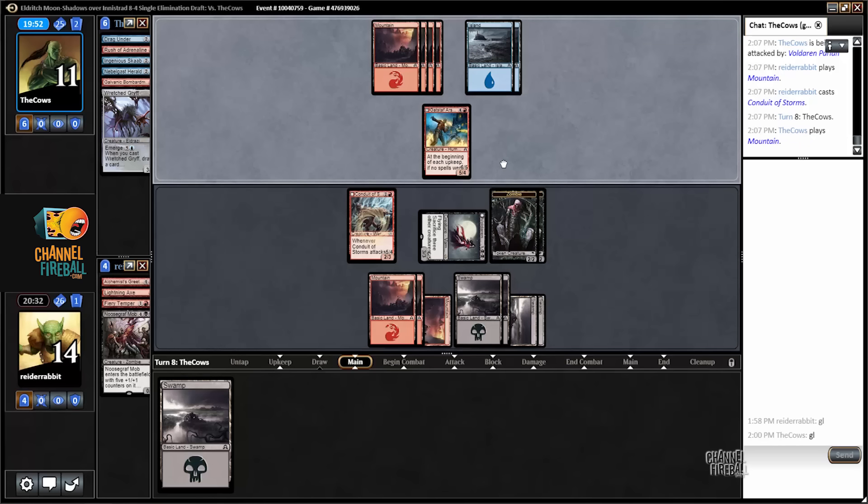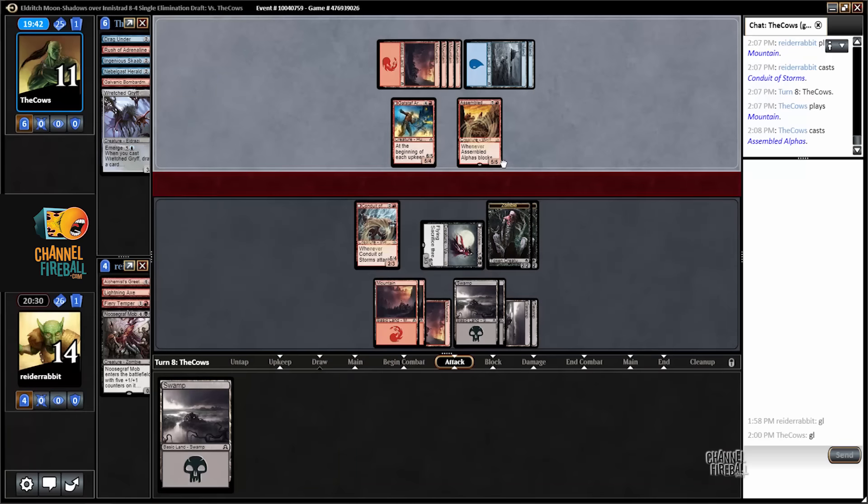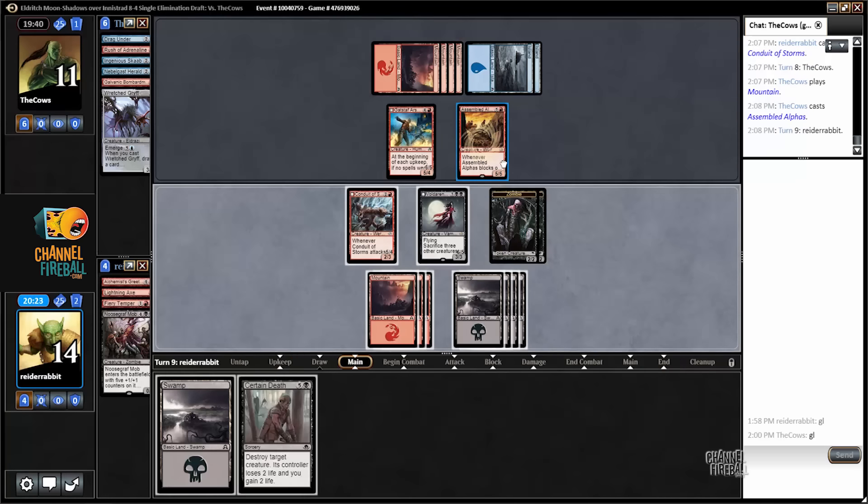I will say my opponent made a game of this after mulliganing to five with me having an excellent hand with multiple rares. So I'll probably be transforming my pariah. Option A: transform pariah, attack for six — but if my opponent has a removal spell like reduced to ashes, I could actually lose from that position. Option B: cast certain death on the unassembled alphas, put my opponent to nine, attack with everything. Or cast certain death on the alphas, attack with just full-darn pariah, put my opponent to six. Surely that's the best.